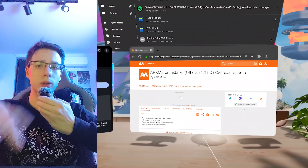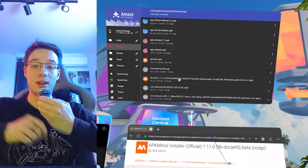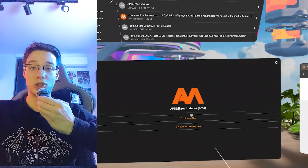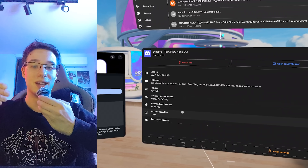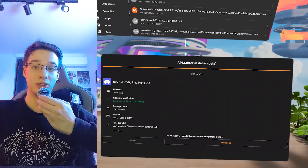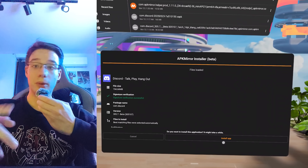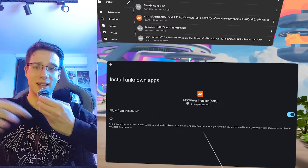Now, a lot of apps on APK Mirror nowadays require an app bundle installer. Very simple though — all you need to do is download APK Mirror Installer right off of APK Mirror and then install it through Amaze. Then by launching APK Mirror Installer, you'll be able to install these app bundles. Without it, there'll be .apkm files instead of .apk files and the Android file system will not know what to do with them. It's annoying, but at least there's a way around it.